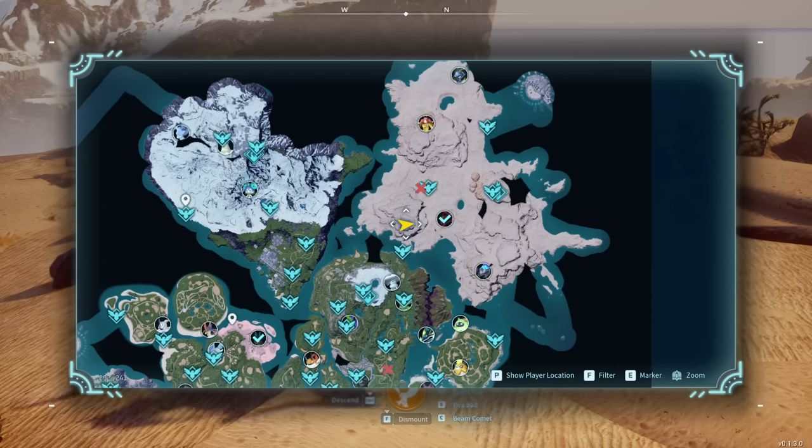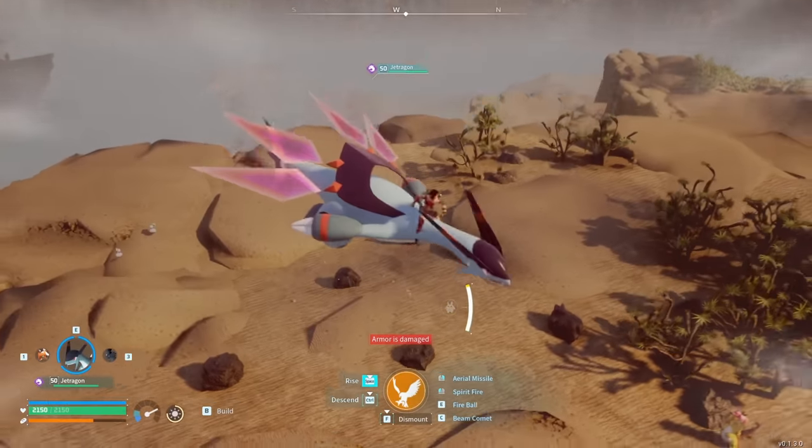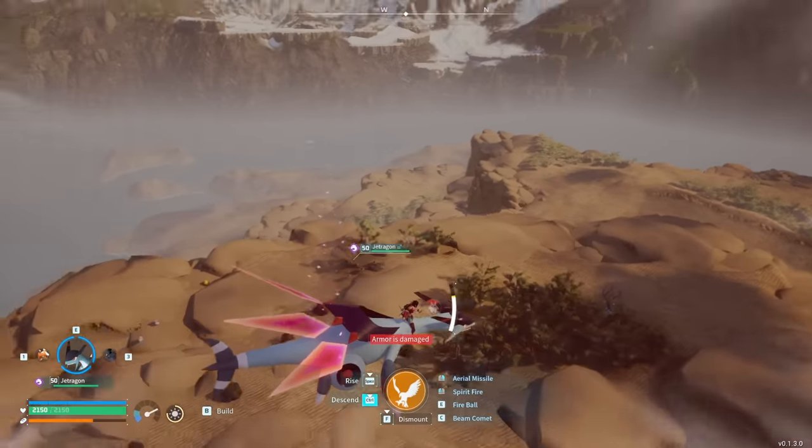The next one is over in the desert at 292 by 241. It's got a bunch of coal, and it's a nice interesting plateau up in the sky that separates you from the rest of the desert. It's pretty cool and kind of near that city too, with a nice view around it.